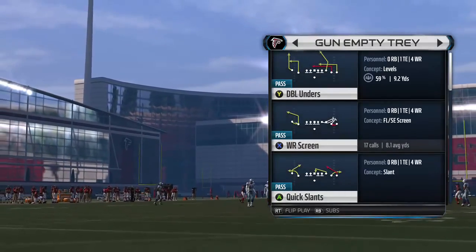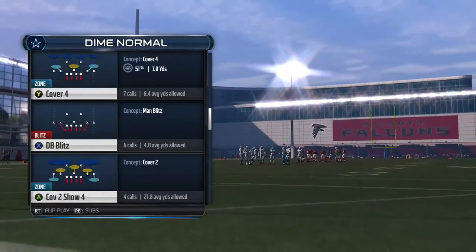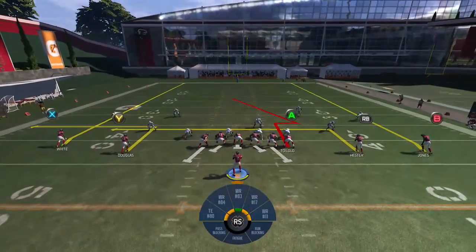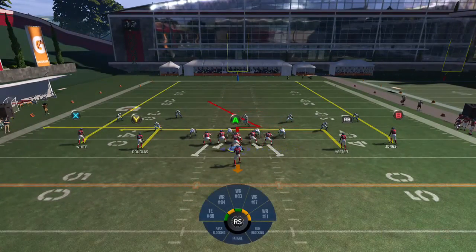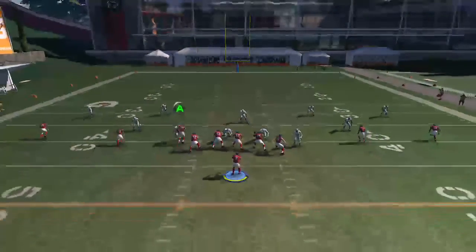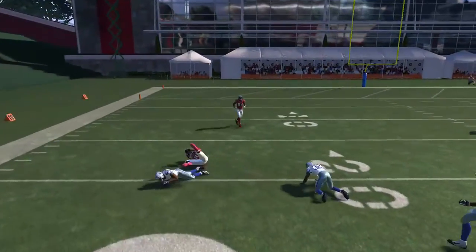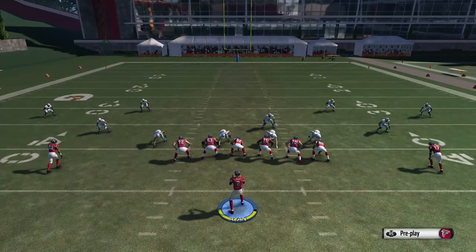The next play is the Stick and Nod — we're going to use that route to hit a soft spot in Cover 4. Put the RB on an in and motion the stick and nod to the left. Once the A receiver fakes in, he goes out. The double move takes enough time to really create an easy catch with nobody around him — 20 yards. It's a simple move, but because it takes a little longer it keeps the defenders moving backwards.